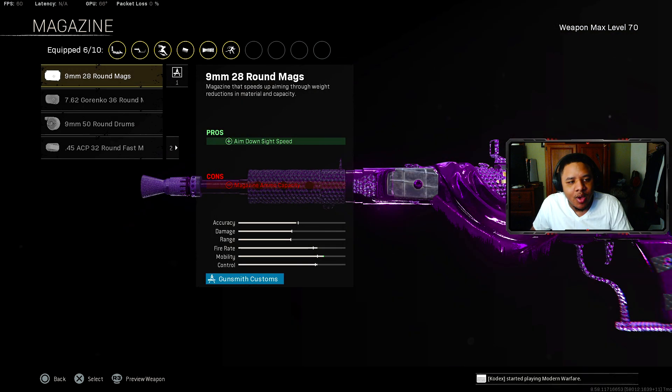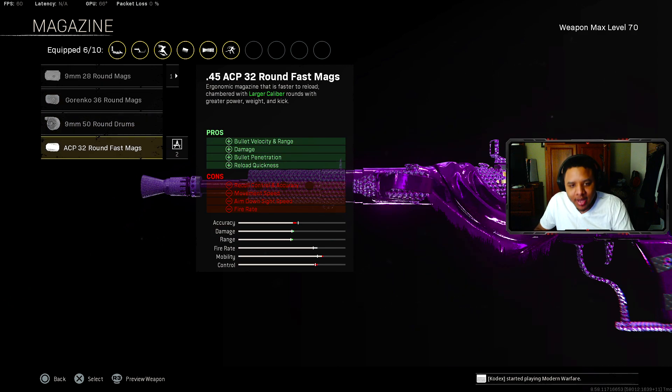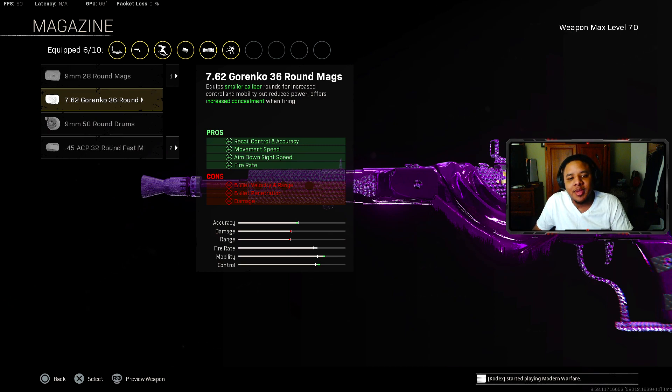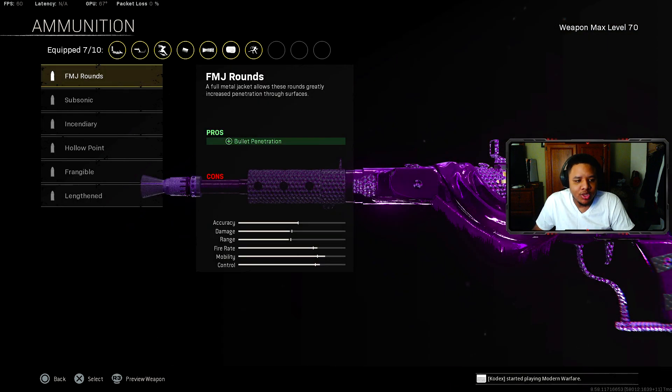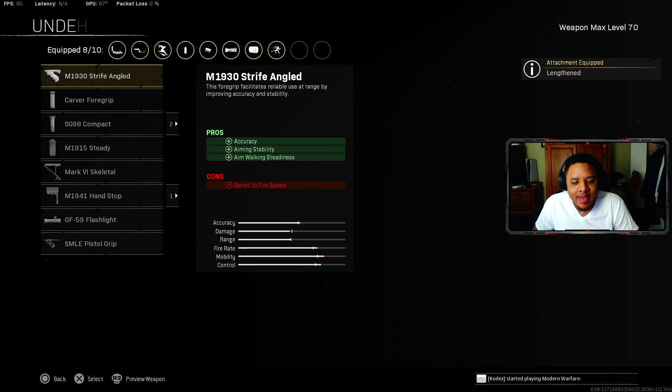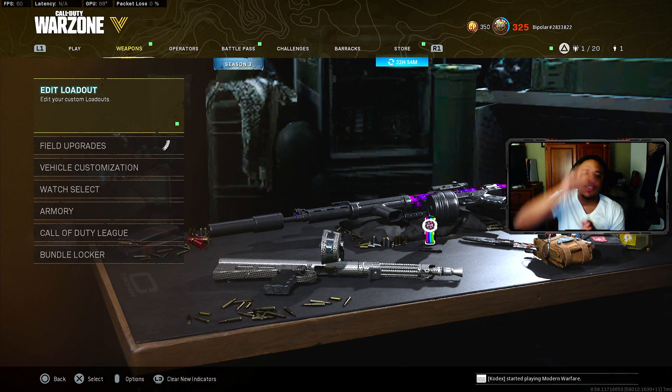For the magazine, rock the Gorenko 36-round magazine. You're getting plus recoil control, accuracy, plus movement speed, ADS speed, and plus fire rate. The downside is only 36 rounds — for trios and quads that's limiting, but for solos it works great. For ammunition, Lengthened for plus bullet velocity, and for the underbarrel, the M1941 Hand Stop for recoil control and accuracy. That's mostly it — hope you guys enjoyed today's video, and I'll see you guys in the next one.